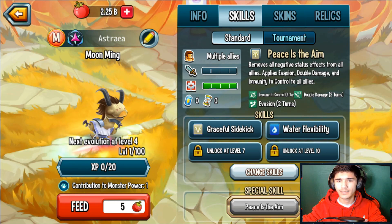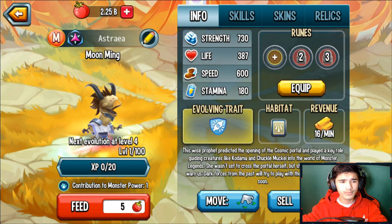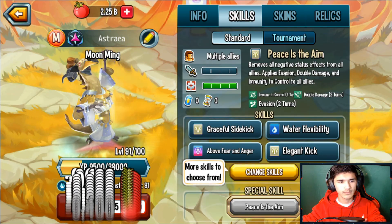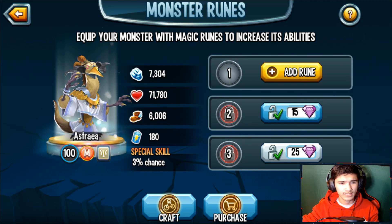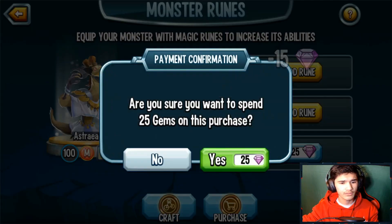The ultimate, 'Peace is the Aim,' removes all negative status effects from all allies and applies evasion, double damage, and immune to control to all allies — that's a pretty good support-type special. We're gonna quickly take this monster up to level 100. At level 100 you get about 7,304 strength, 71,780 life, 6,000 power, and 6,000 speed.